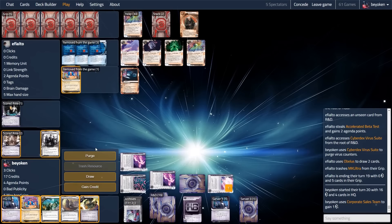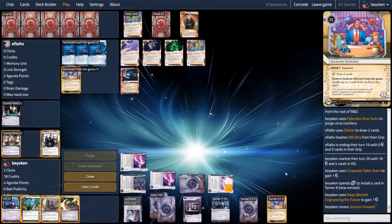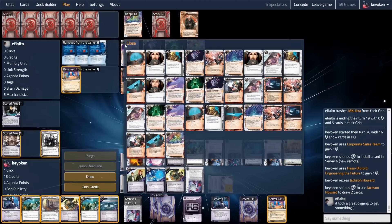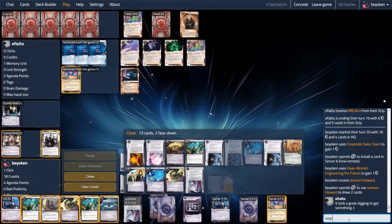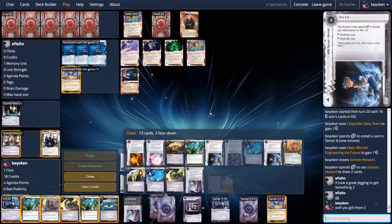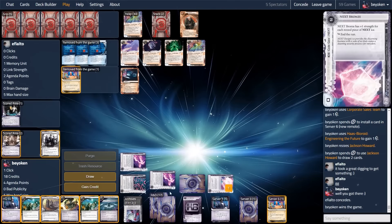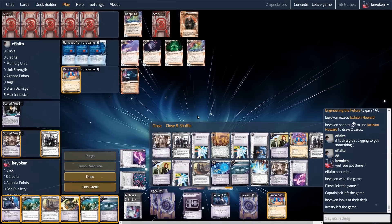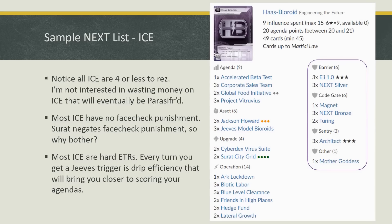The problem with Next ICE is that your opponent can play aggressively, run your centrals, and force you to rez ice with no gear-check punishment. The Architect threat allows you to further your game if they check the wrong server. I also make the interesting choice to play 3 Elis. Eli has dropped out of the meta for two reasons: Paperclip is too efficient, and there's no gear-check punishment. A deck like Dumblefork can easily bounce off a rezzed Eli and knife through it. I play it here because it's only 3 to rez, and when combined with Surat City Grid it's only 1 to rez — a 66% discount — so I ran 3 copies. It definitely did its work keeping Omar out of HQ this game.